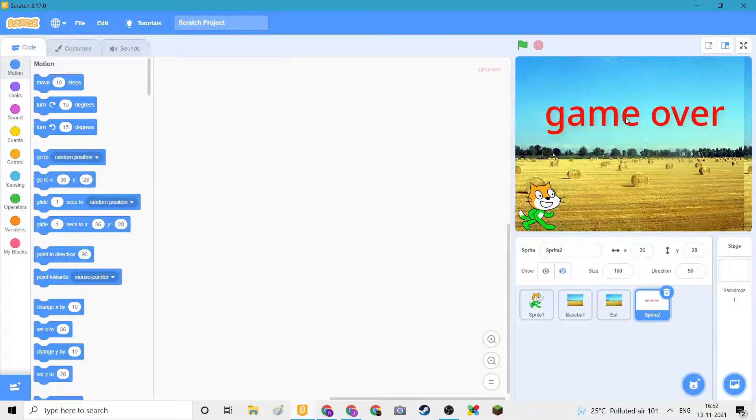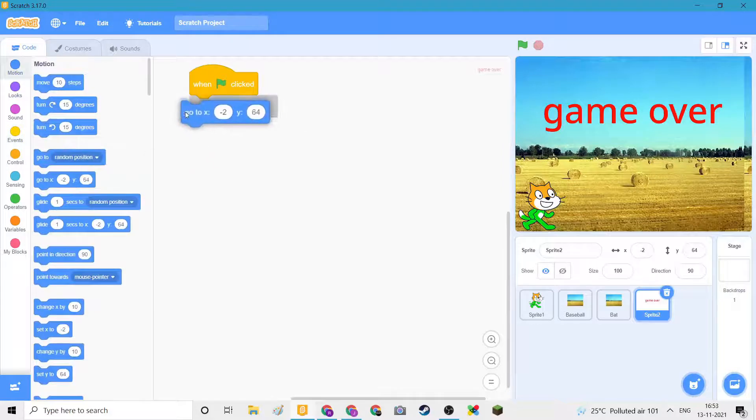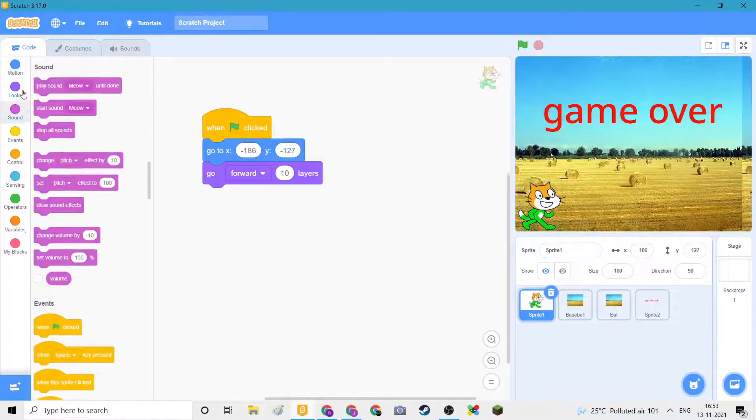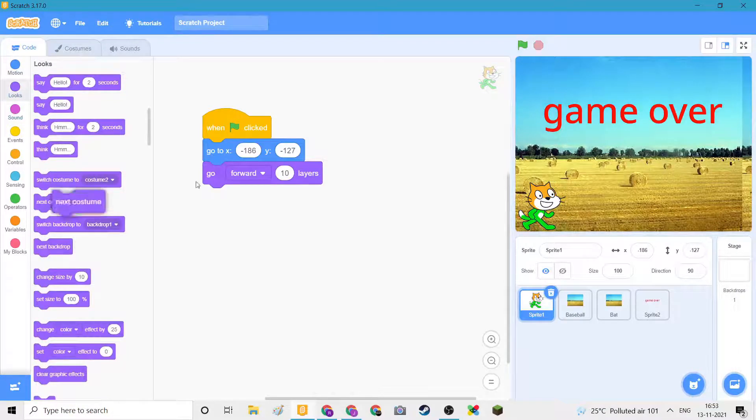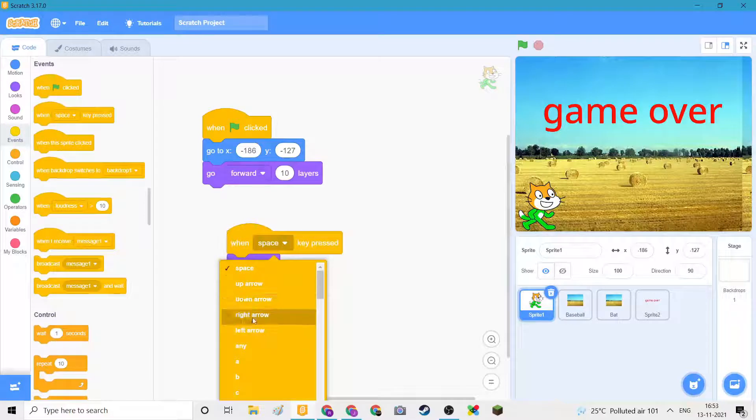Nice. We need to set up a perfect place for this, and that would be here. So when flag clicked, go to this place. Then we need to make it so that this will go to next costume whenever we press right.